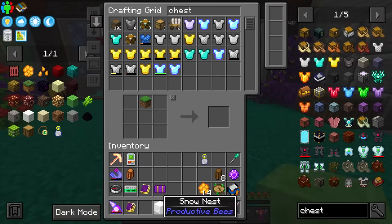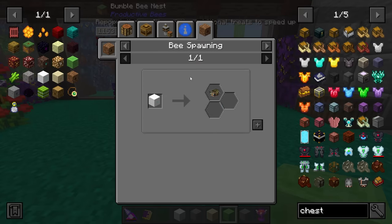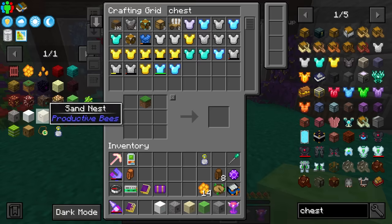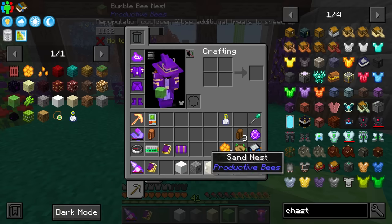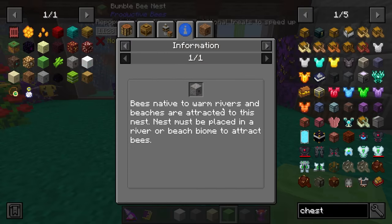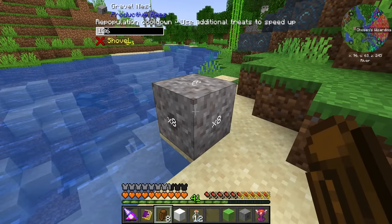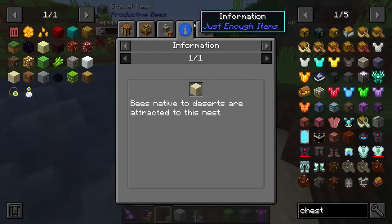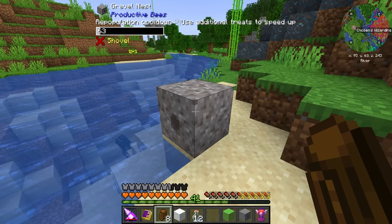To attract some of these bees you're going to need to place them in the appropriate biome. For example, the snow nest requires a cold biome to produce the sweet bee. The slimy one requires a swamp biome, and of course glowstone and soul require specific biomes in the Nether. The sand nest requires a desert, and the gravel nest needs warm rivers and beaches. We might be able to get away with some of these nests and not use all of them — the gravel produces an ashy, chocolate, and digger bee, all the same as sand.